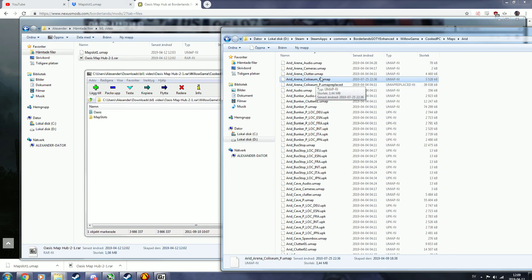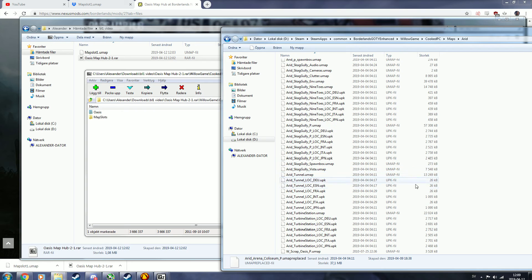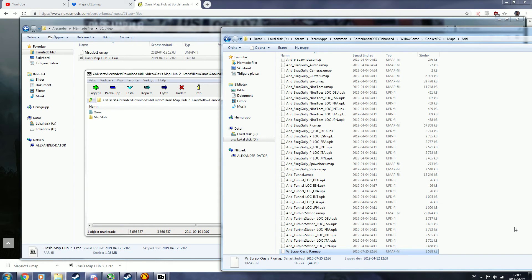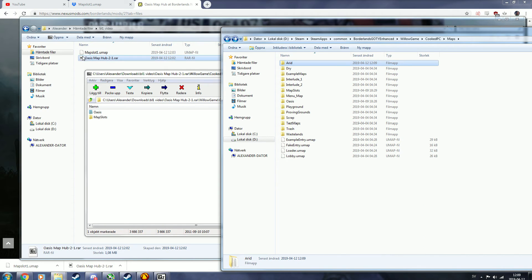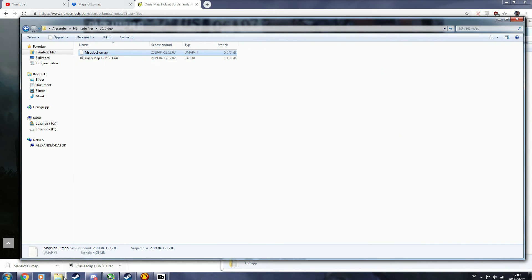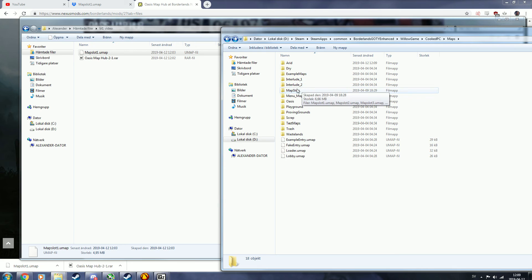I've already done it — this file right here is actually the Oasis file, already renamed. Here's my backed-up original file. I made a backup, and you should too — make a backup. Once you've done that, take the mapslot1.umap file and put it inside the MapSlots folder. Replace MapSlot 1, or any map slot you want to replace — you just rename it — but I recommend slot 1.